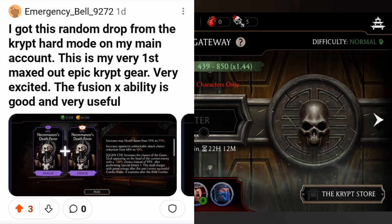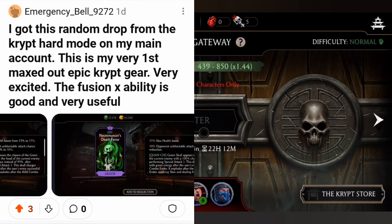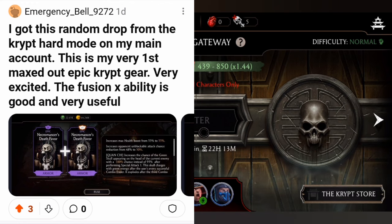Got a random drop from Creep hard mode on the main account — this is my very first maxed-out Epic Creep gear and I'm very excited! The Fusion X ability is good and very useful. Congratulations on maxing out your first epic Creep piece!